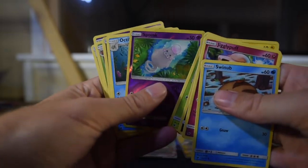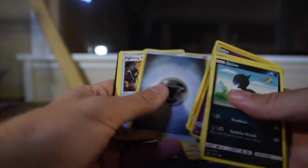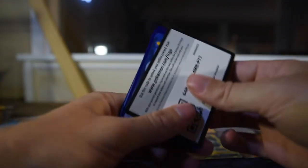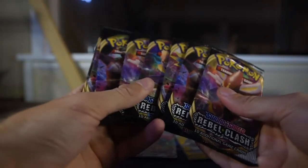Hydreigon as the reverse, and Oranguru as the rare — I never know how to say his name. This pack opening is just admitting I don't know how to pronounce Pokemon names. There's the code. Octillery as the rare. Dino Hunter, Huntail reverse, Slurpuff as the rare, and there's the code. Alright, our last Crimson Invasion pack. Come on, let's end on a bang — Type Null holo. Not much of a high note. And unfortunately these are all the boosters I have left — eight Rebel Clashes, and then it's all over.